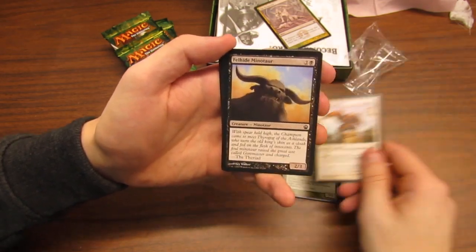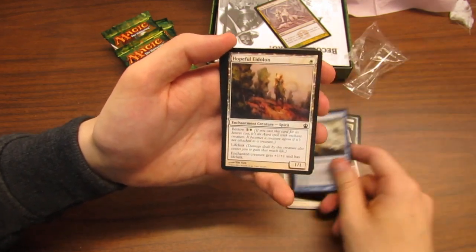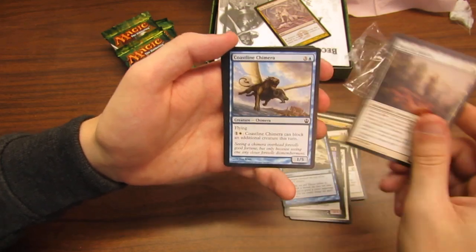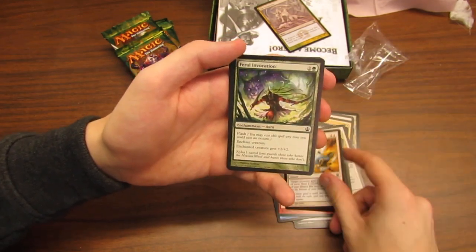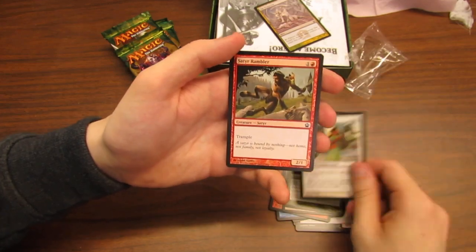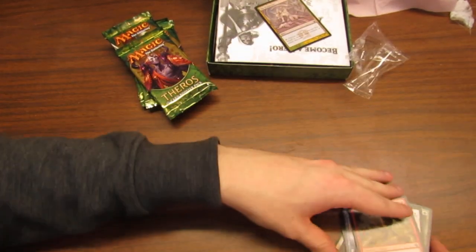Citizen Griffin, Kragma Warcaller — whatever — Riptide, that's all right, Hopeful Eidolon, Coastline Chimera, Rage of Purphoros, Battlewise Valor, Feral Invocation, Pharika's Warden, and Satyr Rambler — that's the last one out of the seeded pack.